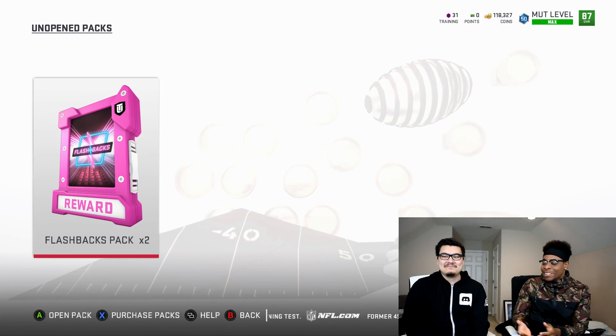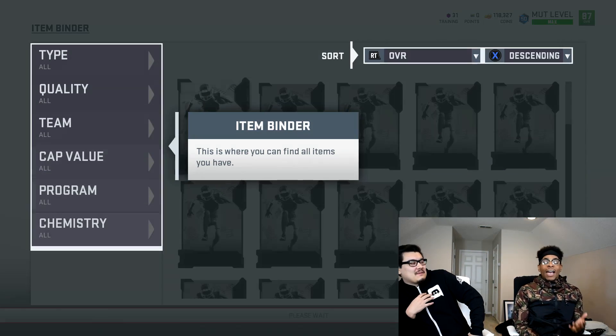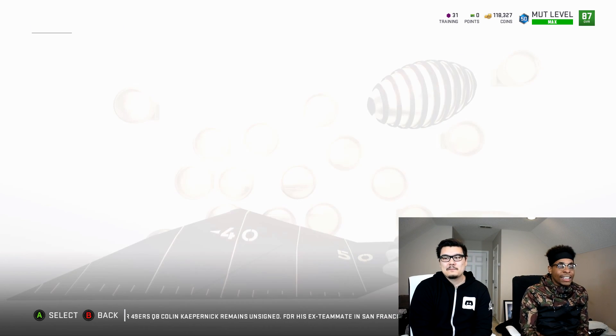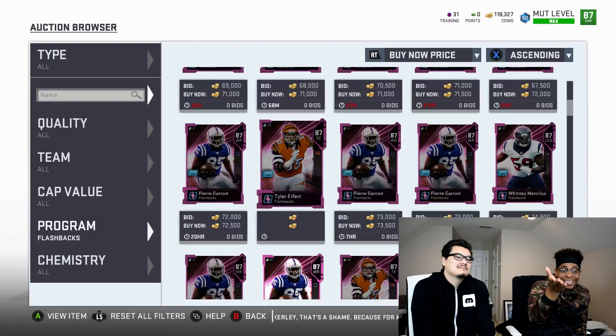Offense or defense? Offense. Tyler Eifert? No. Matt Ryan? No. I'll give you a free guess. Buy one, get one free. Don't tell me it was Pierre Garçon. It was. Let me see — I got to see for myself. There's no way he's back. And you guys wonder why nobody opens these packs anymore. I opened five on Monday and four of them were the same. These packs are the worst. Look at how many flashback players you can get — there's like four or five 89s and three 90s. It's not even my packs and I'm mad.